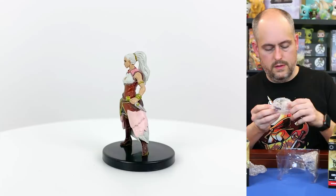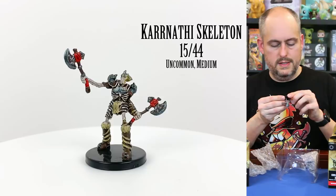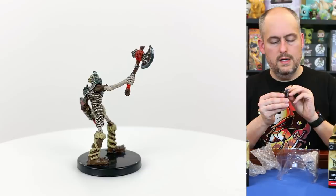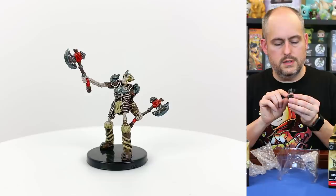This looks like another undead creature. I believe this is another Karrnathi skeleton, but this is the uncommon variant, wielding two axes this time instead of the other one which had two short swords or daggers. The little axes look pretty cool.